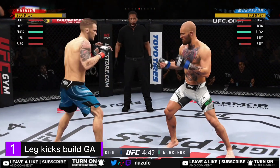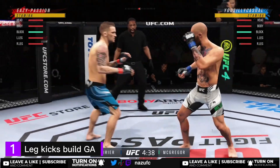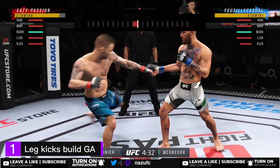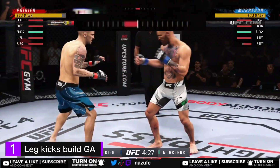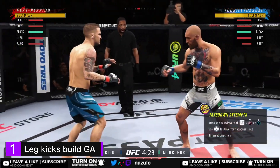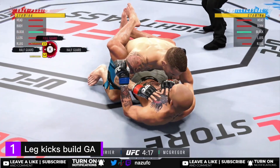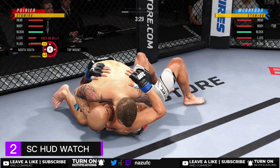Basically what you've got to do here is leg kick your opponent as much as you can. As you can see from the top, you build GA every single time you leg kick your opponent. It's not a lot, but that small amount makes a huge difference when it comes to defending takedowns and shooting takedowns yourself. I recommend using this against wrestlers like Khabib — kick him a few times, build that bit of GA, and you'll have much more success defending takedowns.